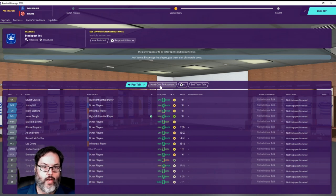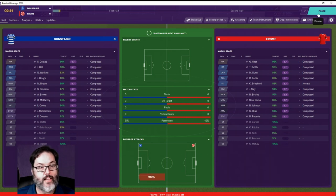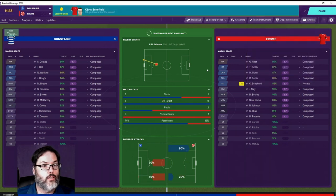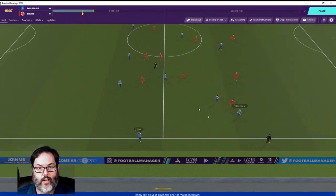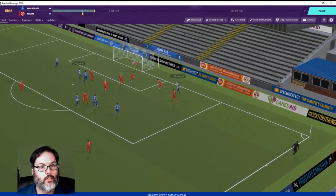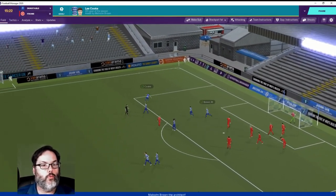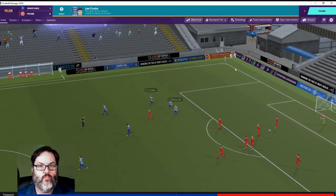The only way they're going to get better is to play. We've got this tactic, we've won a match, and we looked really good in the last 20-30 minutes of last match. Hill finds Brown, Brown turns the corner, drives into the attack zone, plays it in — and there's a header! Yes! Lee Cook with the goal and we're up one nil. Fourth goal of the season for Cook, Brown with the assist — very nice!